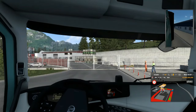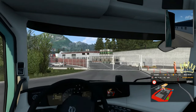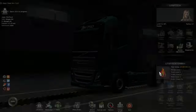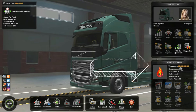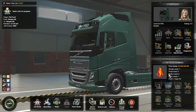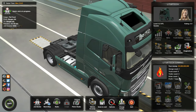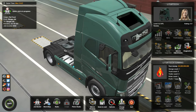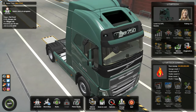As easy as that, now we have 2 billion euros in our game account. Now you can buy a garage in every city you discover, buy as many trucks as you want, and hire as many truck drivers as you want. To learn how to cheat the level of experience, there's a link in the description to that video. If you made it this far, thanks for watching. Now you know how to hack money into your Euro Truck Simulator game. If this video was helpful, get subscribed for more useful tutorials, tech reviews, and buyer guides. See you soon.